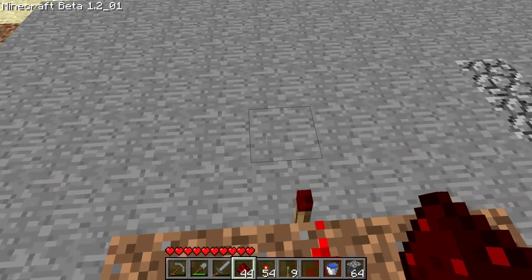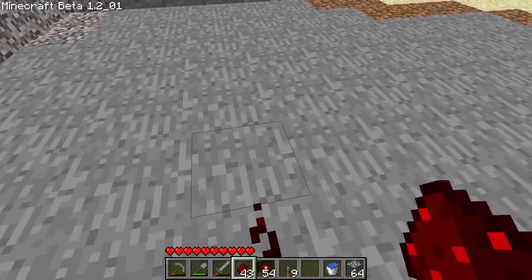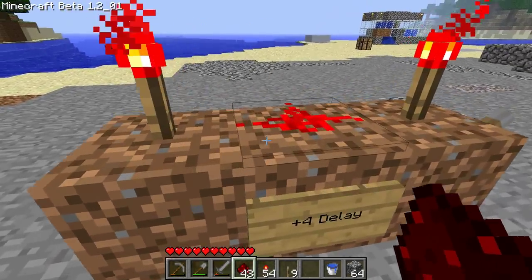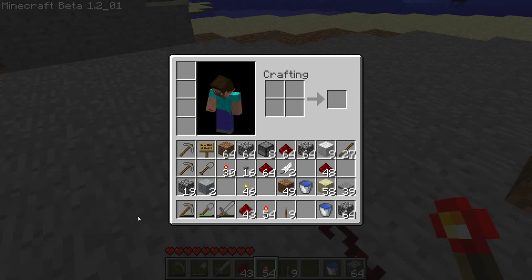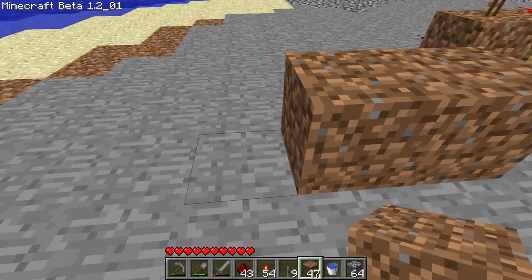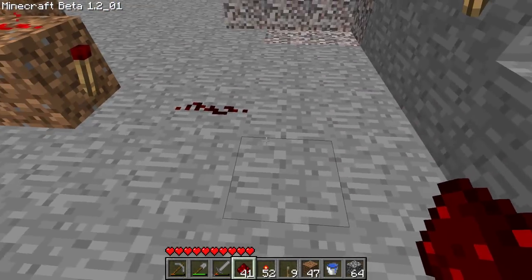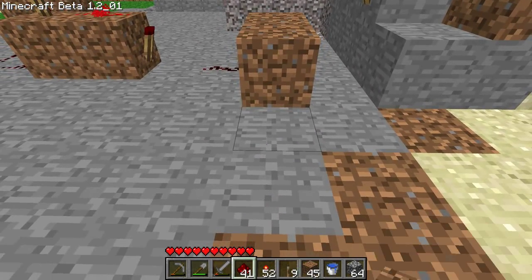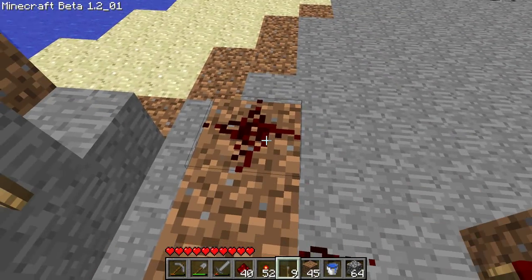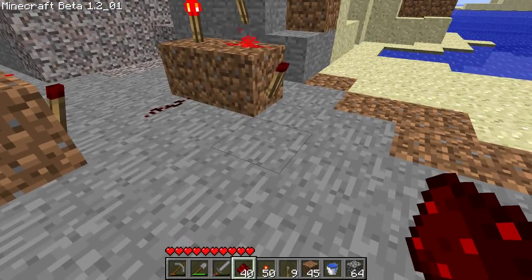The AND gate is two torches, so to get a difference of four we need to make our long wire six torches — six minus two is four. We'll do our repeaters again. There are many ways to make this more compact, such as doing vertical wiring, but for simplicity we're going to use just repeaters here.